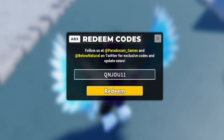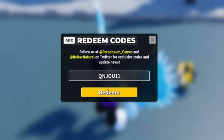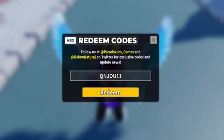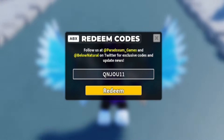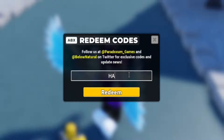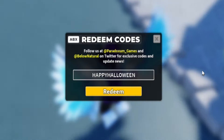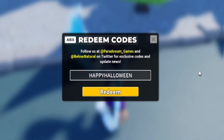Make sure you watch all the way to the end of the video, not only so you don't miss out on the newer working codes, but also to maximize your chances of winning the giveaway. Next, redeem HappyHalloween — H-A-P-P-Y-H-A-L-L-O-W-E-E-N. Redeem Happy Halloween and this will give you a Halloween Skin Crate.